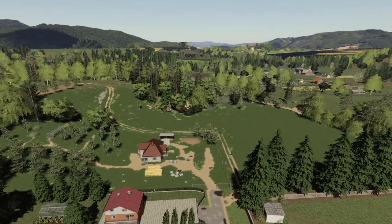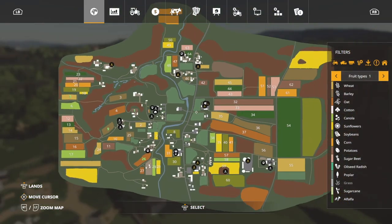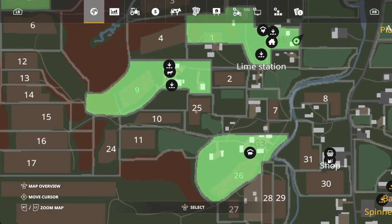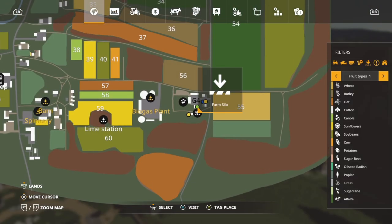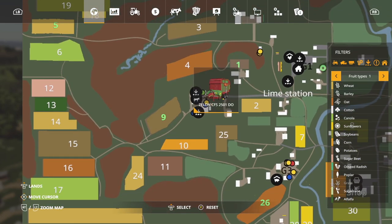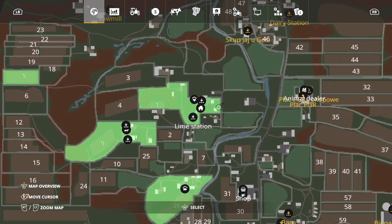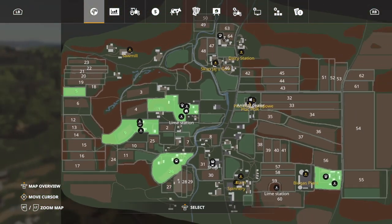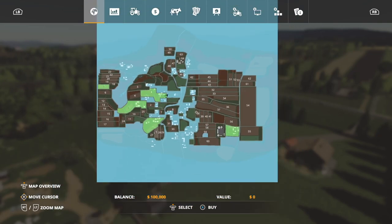You'll need quite a few mods to go with this map — easily downloadable from the Giants website. In new farmer mode you get fields 1, 5, 9, and 26. You also get a sheep area with a silo, pigs, cows, a hayloft, and field 5. There's a lime station, another farm silo, and chickens. You start off with quite a bit.